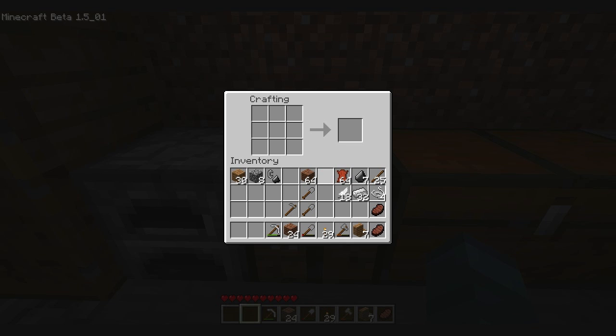I'll put another one over here. See, that's a regular chest. And when we put this one next to it, it turns into a large chest. You can just use this to store your stuff in it.